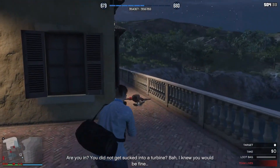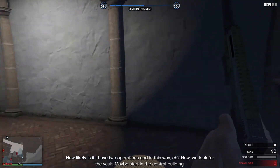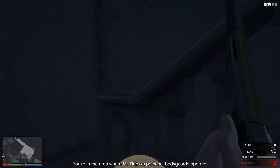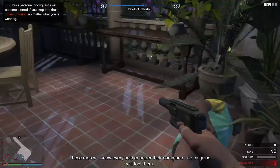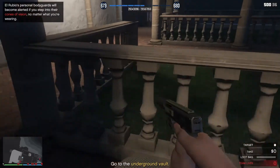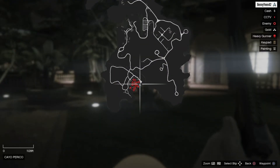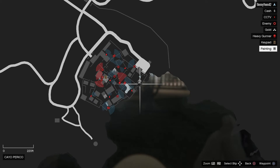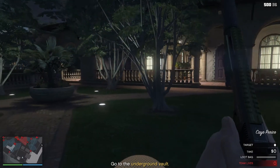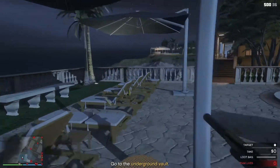Stealth is actually easier than a lot of people let on. First thing I'll try to do is find a key — you won't always find one, it's random, whatever guards you find the keys on is random, so you might find one, you might not. It's always good to kill a few enemies along the way and try to find it. On the map, I like to go around south and then up because there are fewer guards — it's not a direct path but it's way easier and you'll save yourself a lot of stress.